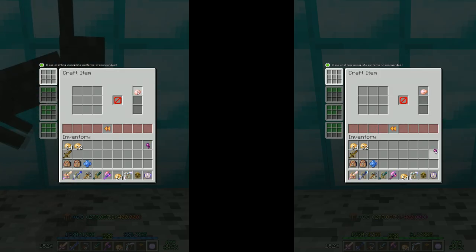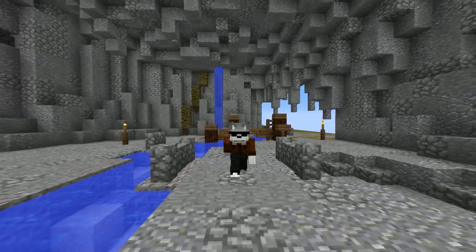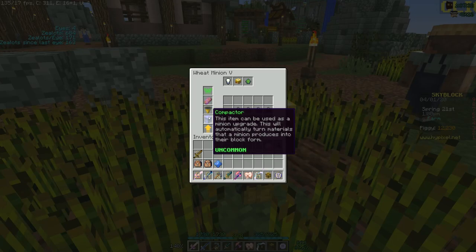Generally speaking, the more expensive the shop item, the more Carpentry XP you will gain. The only real strategy to leveling this up is spending more money on crafting materials, but if you're using minions that work with a regular compactor, you can earn some free XP by crafting the materials into enchanted ones yourself.